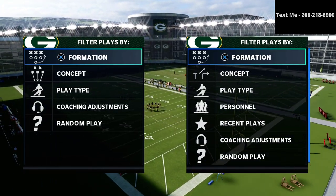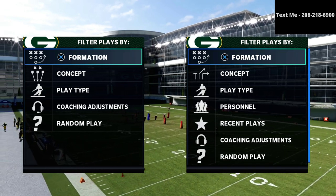In this video, I'm going to be sharing with you how Spam and Buttons runs the best trips tight end offense in Madden 21 right now.